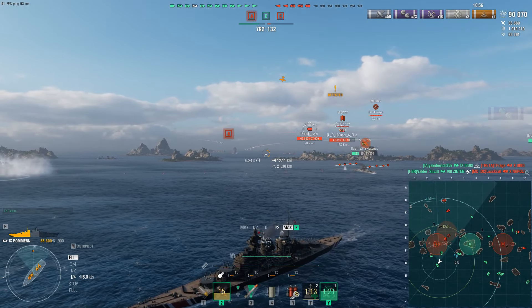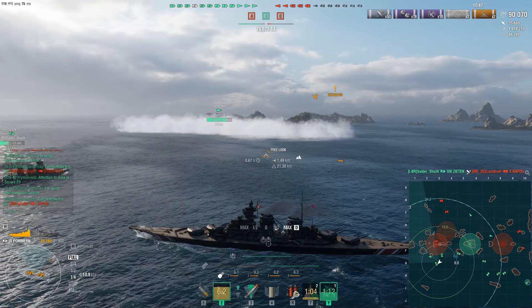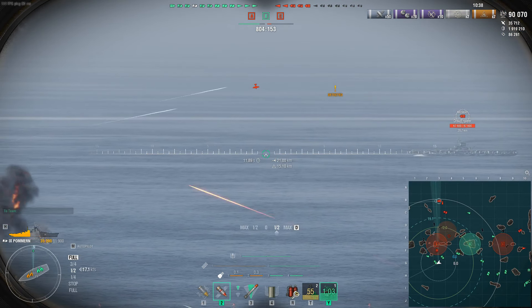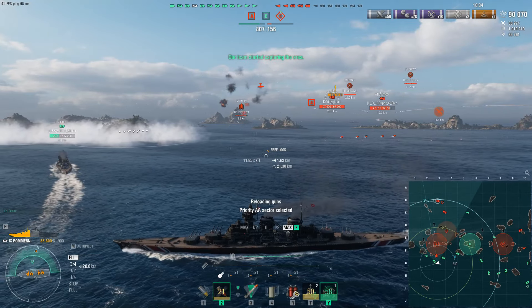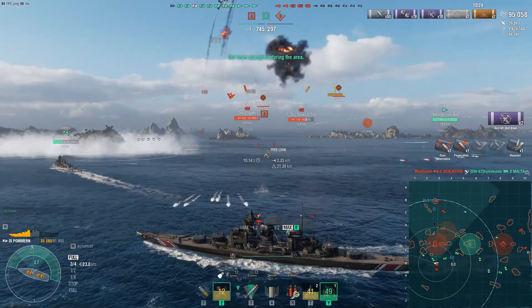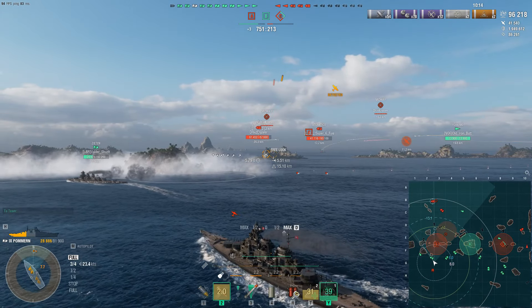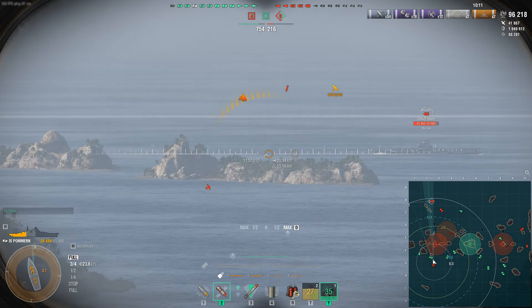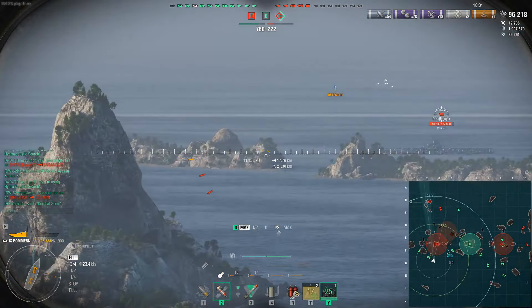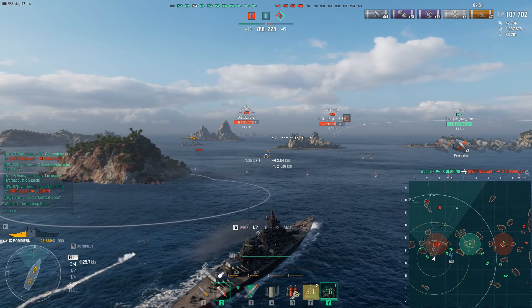A decent portion of the player base, when playing battleships, back off as soon as they take any damage. I understand that at higher tiers mistakes get punished more severely, but many battleship players don't flex their health pool — and that's one of the biggest strengths you have. You can take attention off your cruisers and destroyers, being that front-line presence drawing incoming fire onto yourself. We're almost hitting 2 million potential damage, and that's one of the core strengths when playing ships like Pomeran.